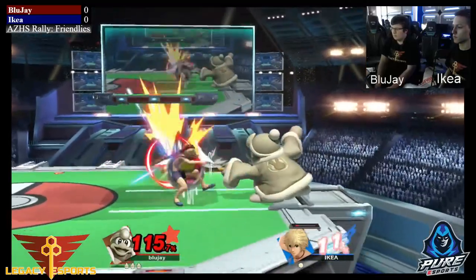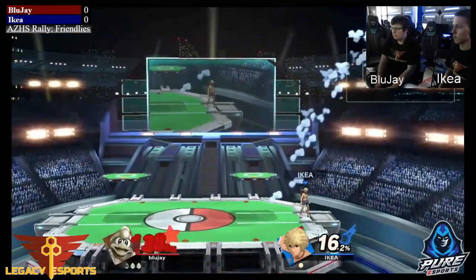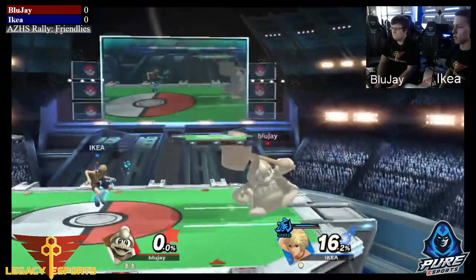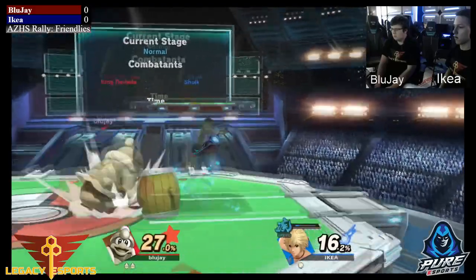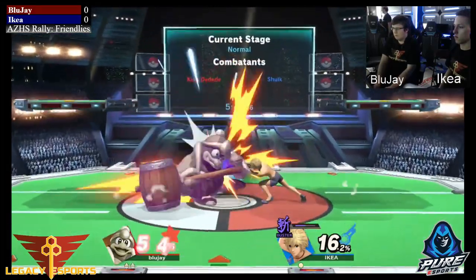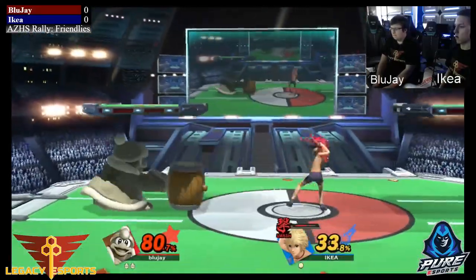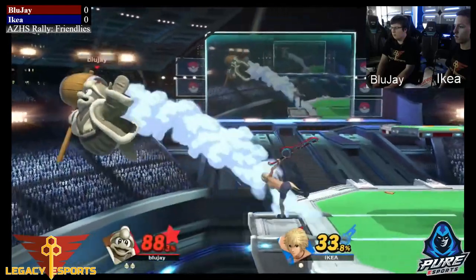Shulk is looking for those hits, switches to Shield to make sure he doesn't get gimped. He just needs to close out the stock and switch to Smasher. The thing about the arts is you have to be smart about which one you pull out — if he pulls out Speed or Buster, it's pretty obvious he's looking to get in and do damage. Switch to Smash, you're looking for smash attacks; Shield means you're playing more defensive; Jump is for recovery or neutral. The problem with Shulk in my opinion is that the arts kind of give away what you're trying to do.